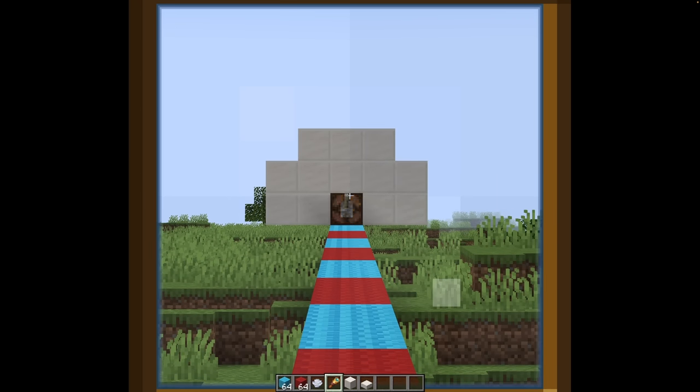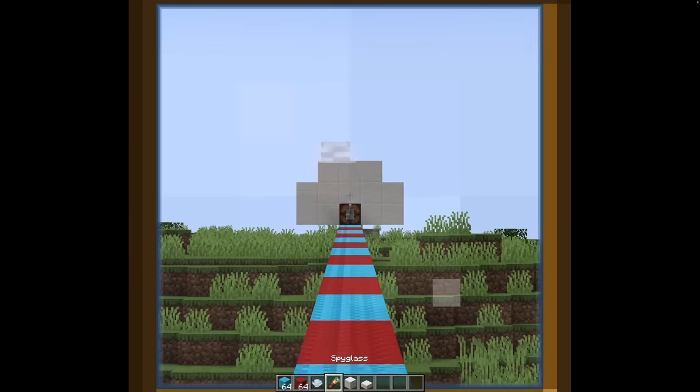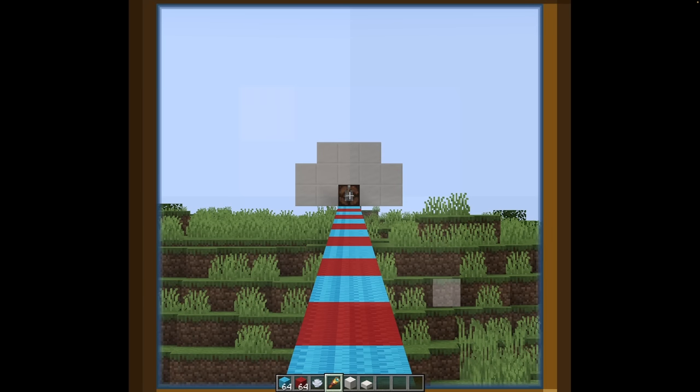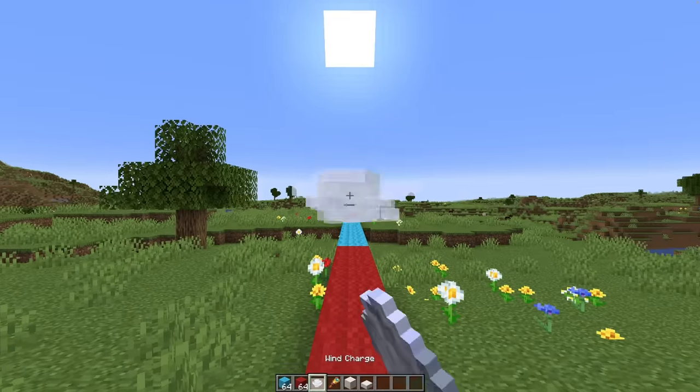That looks good. Easy. We are now at 150 blocks - it's difficult to aim, but that is perfect. That is going straight onto the lever. And it still works! Now I have a 200-block line - that is so ridiculously far away.